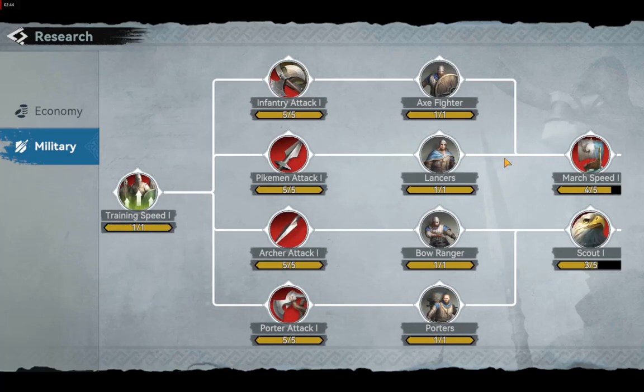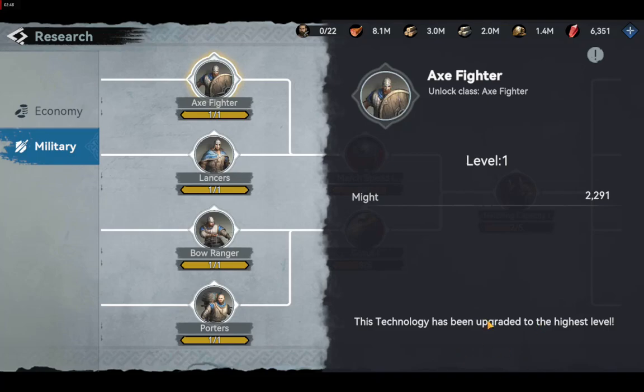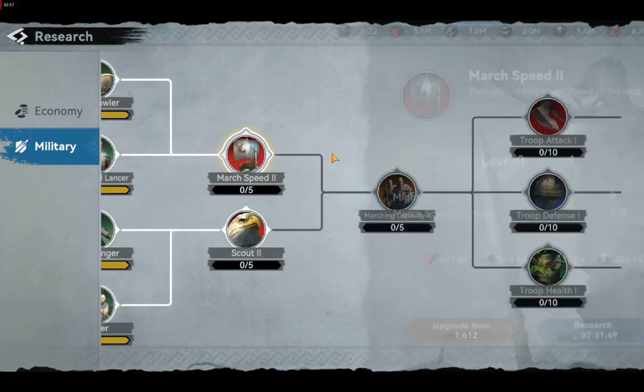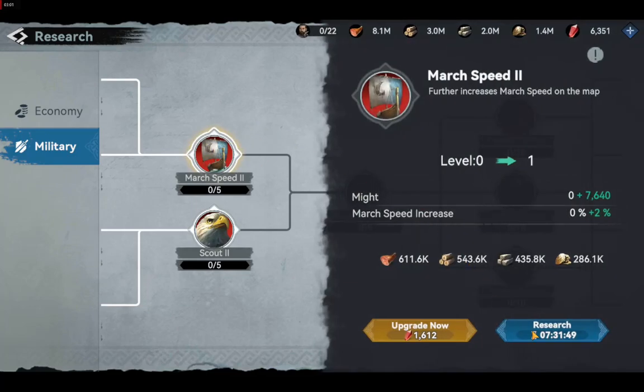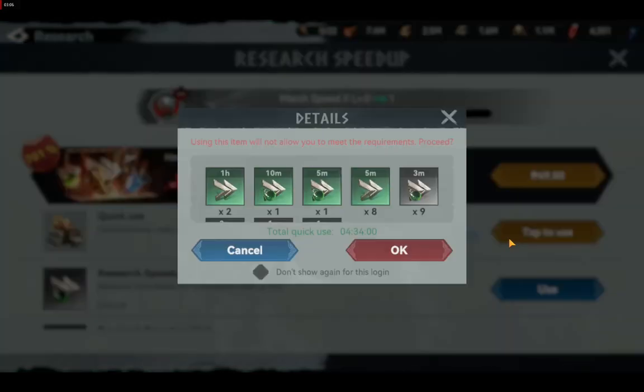If you want to unlock the T2 fighter troops, you need to research the corresponding stage in your academy. Make sure you have the needed resources so you can research that stage. Here is how to research every stage — just choose it and hit research. If you have the right resources and want to speed it up, you can use speed-ups.